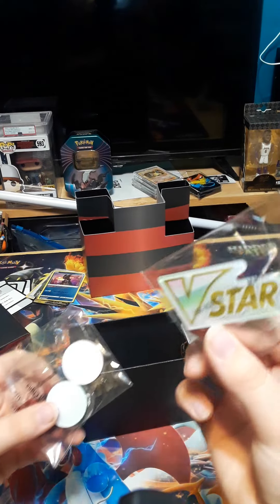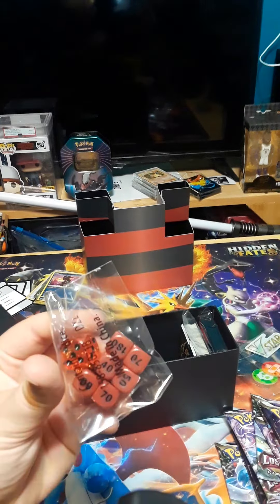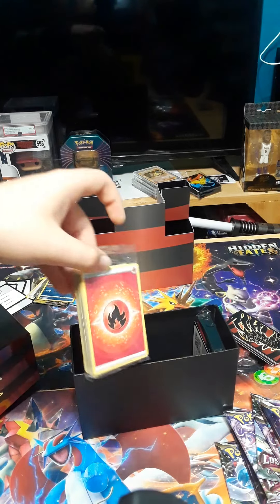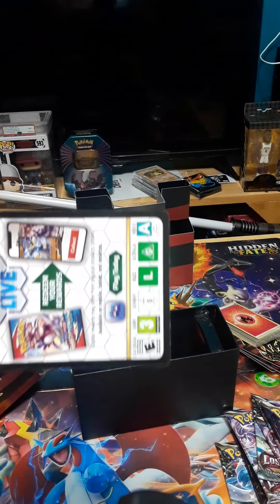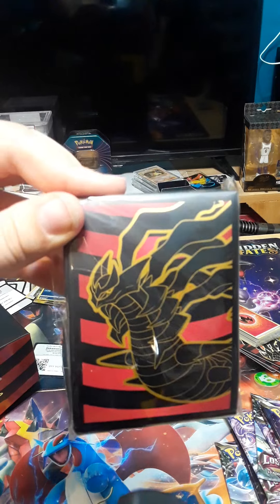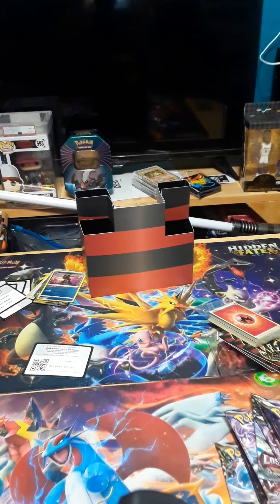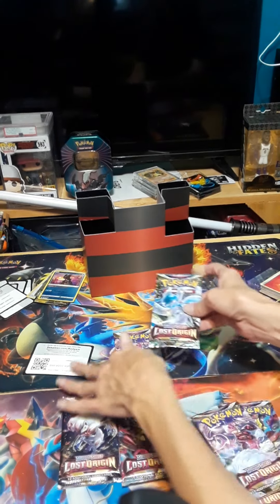What comes with this V-star thing? Discs for playing the game, dice again for the game, some nice Giratina dividers, some energies, a code card for you guys, and some nice Giratina sleeves — let's hope we can use those! Definitely. So let's get all these packs.